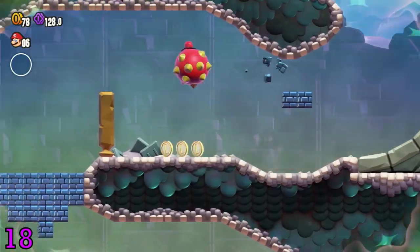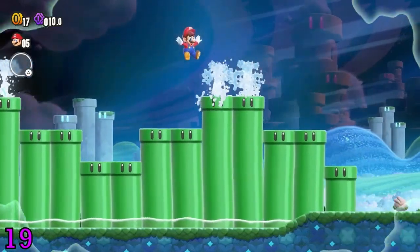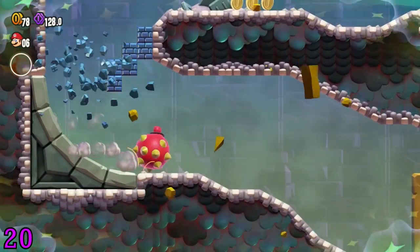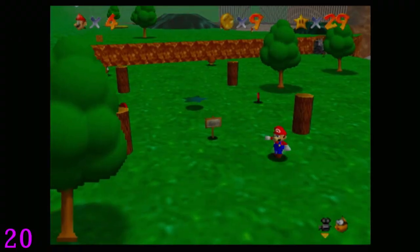A lot of objects have eyes on them in this game, a trend that first started in Super Mario Bros. 2, the Lost Levels. While Mario is in the spiky ball form, we see him knock down a wooden peg, which resembles the pegs from Super Mario 64.